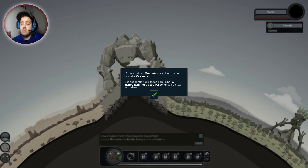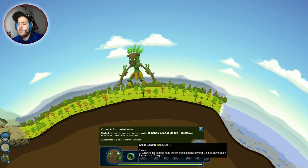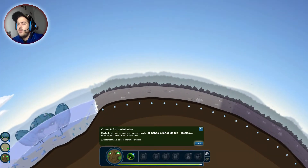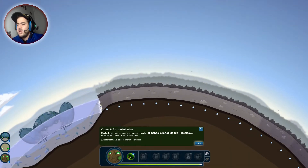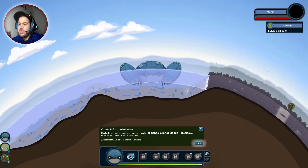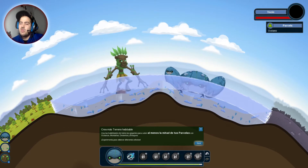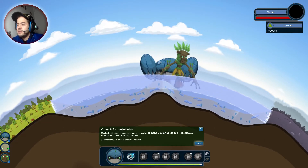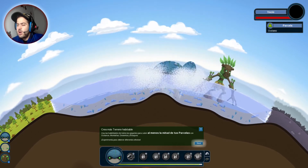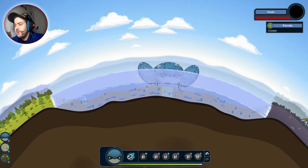Usa todas tus habilidades para cubrir al menos la mitad de tus parcelas con tierras habituales. Vamos a poner más bosque. Aquí nos pone la zona que está con agua. El océano llega bastante lejos ahora. Vamos a poner aquí bosque. De momento el océano yo creo que está bien como está. Usa las habilidades de todos tus gigantes para cubrir al menos la mitad de tus parcelas con océanos, montañas, desiertos y bosques. Experimenta para obtener diferentes efectos.